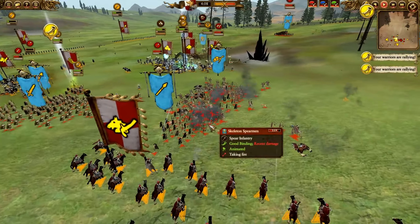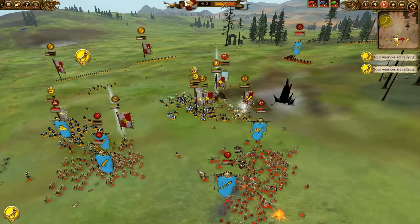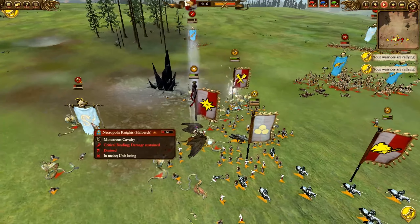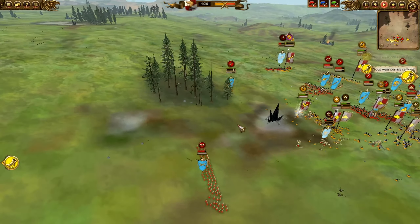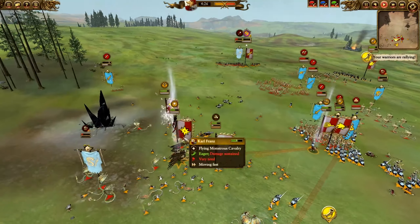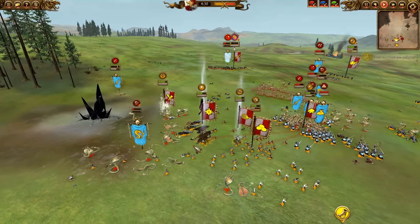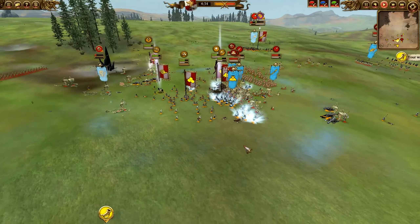The grenade launchers have been vital in this matchup. They turn and fire into the main blob — I want to see how many kills they got because that is just incredible. Karl Franz is cleaning up the Necropolis Knights and at this point there's not much that can threaten him. The Jade Wizard is providing healing, which just shows how much more powerful he is with that support.